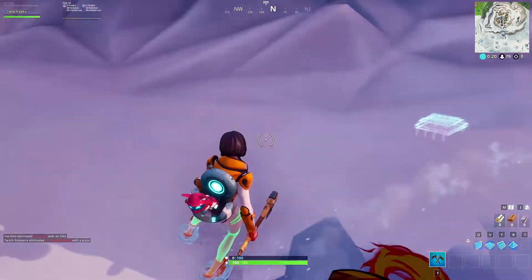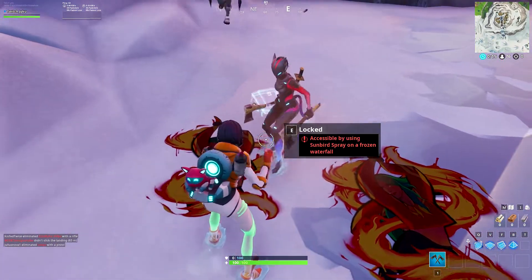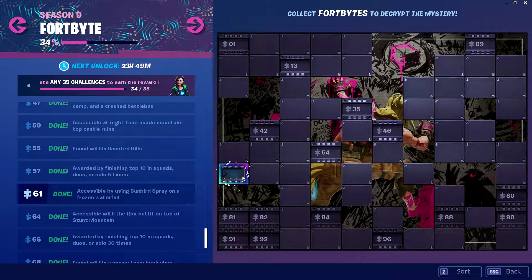I thought that you had to spray the waterfall directly, but all you have to do is spray next to the Fortbyte. After you've done that, it will be available to collect. And there you go, challenge complete! If this video helped you out, make sure to like, comment, and subscribe. I'll see you guys later.